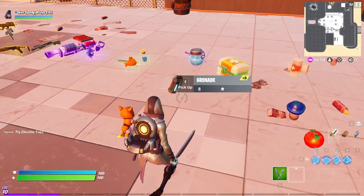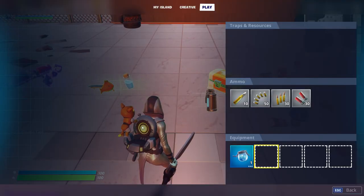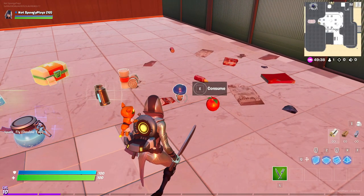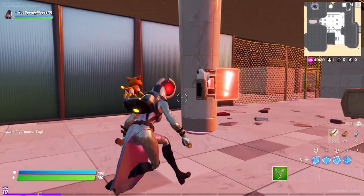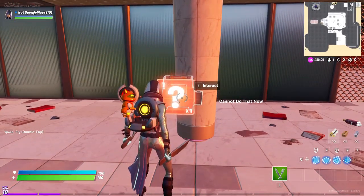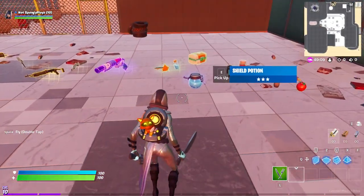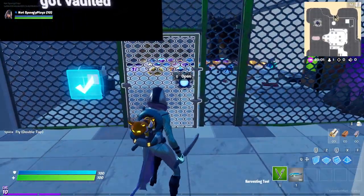We also have Grenades in the game — they've been changed a little bit just by the model. The Slurp, shield pot, and small shield pot are here with slightly different images and models. Med kit is here and hasn't been changed whatsoever. Bandages are slightly changed and look a bit nicer. We have Mushrooms, Slurp Shrooms from the Slurp Swamp location, Apples, and Coconuts — which are in creative for some reason. We also have two new creative items, including something like a lock for doors, where you require an item to unlock it. Now we're moving on to all the vaulted weapons. I'm going to open the gate — that's how you use the lock, it's pretty epic.